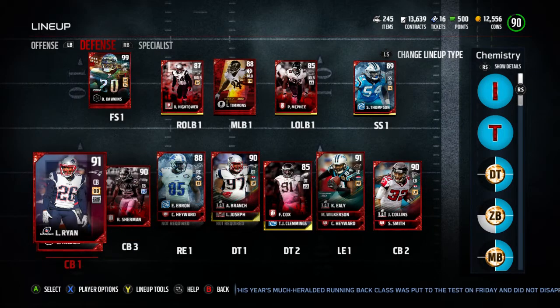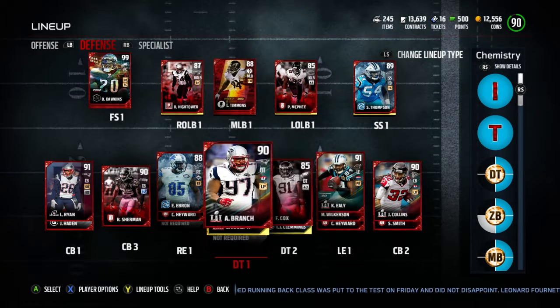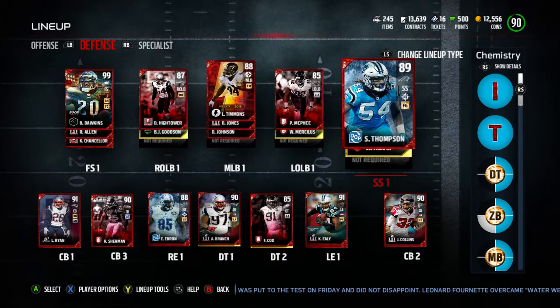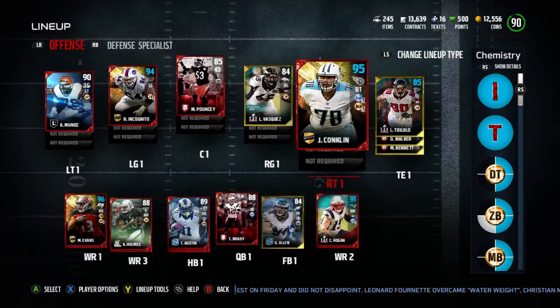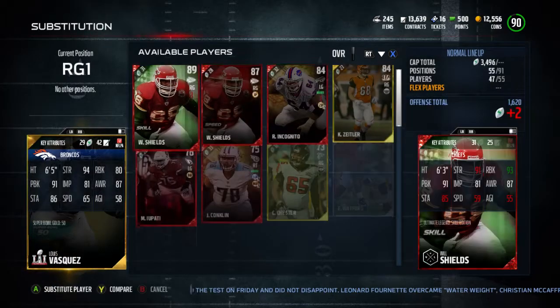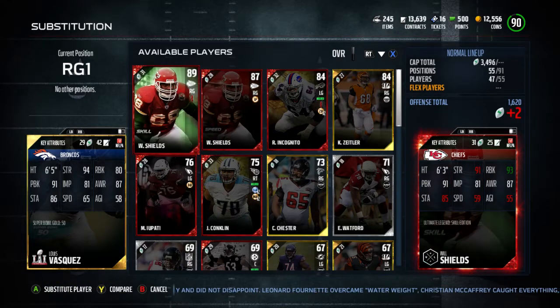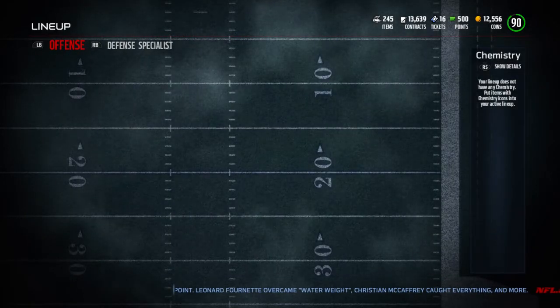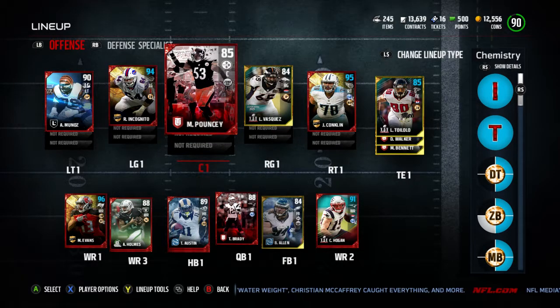My defense is pretty good - I got Logan Ryan, Sherman, and Collins to add to my corner depth. My D-line ain't bad. My linebacker core's decent. My team ain't that bad. My offense is a little hit and miss. I'm pretty sure I pulled a right guard I can put there. I'd rather put those in a set, you know. I hope you guys enjoyed that - that was a fantastic pull! I'll see you on the next one.